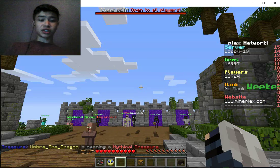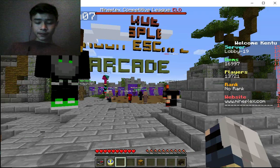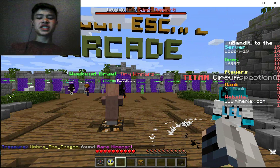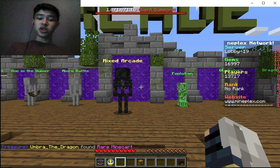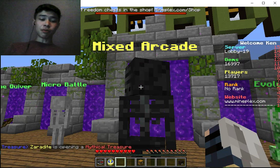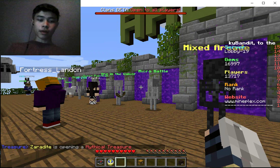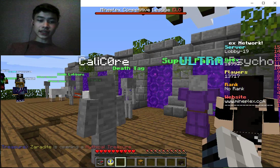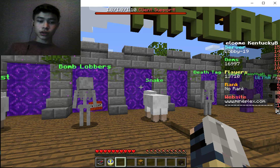Let's look at some of the games. Right when you start out, you'll be facing towards the arcade games. If you go into this big portal — and this does not go to the Nether, it goes to the game — you'll go to the Mixed Arcade, which shuffles through all of these games, including Micro Battle, One in the Quiver, Super Paintball, Death Tag, Snake, Bomb Lobbers, Sheep Quest, and Wither Assault.